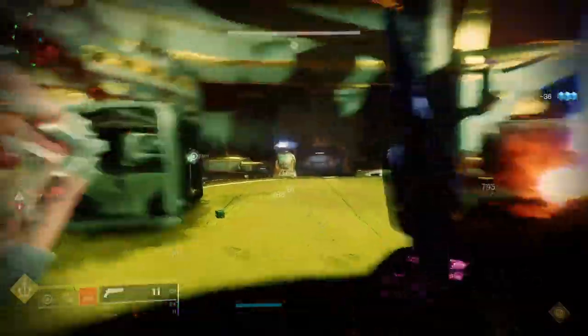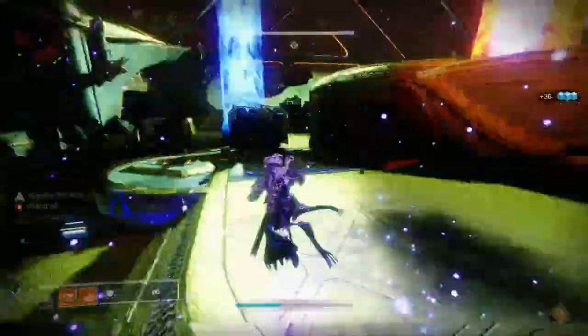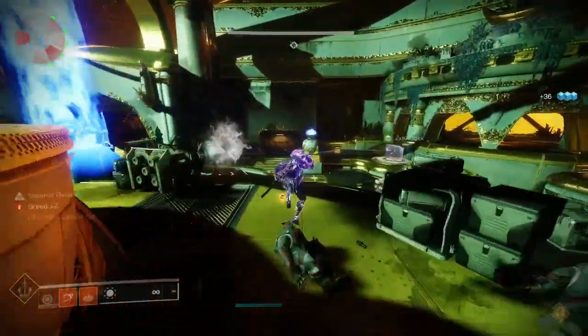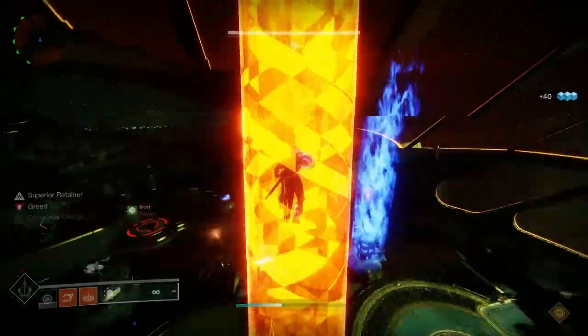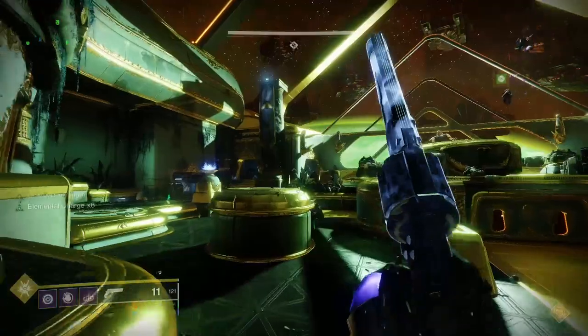Once the weapon is armed, another ball will spawn. This time, the person who has the Superior Retainer buff needs to pick up the ball and pick up the mist in the middle. Once this is done, have plate people step back on their plates to spawn the lift and go up. Once you're in the observatory, throw the ball at the ship. Rinse and repeat until the encounter is done.